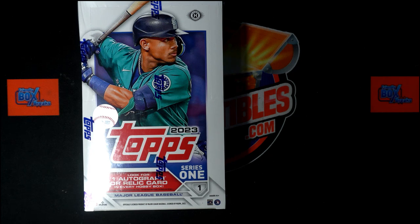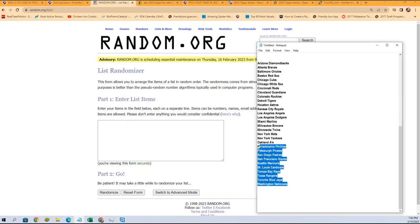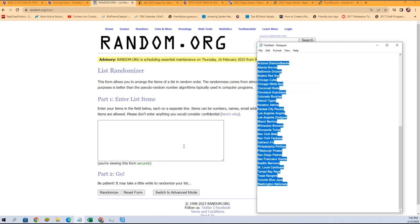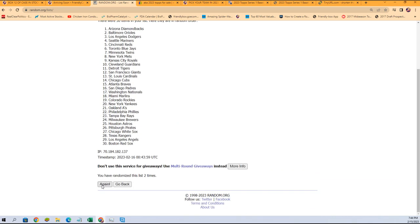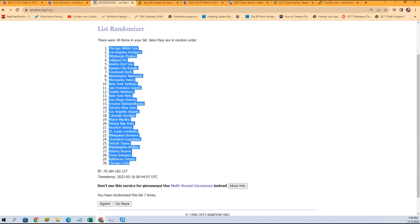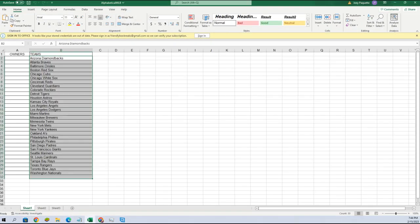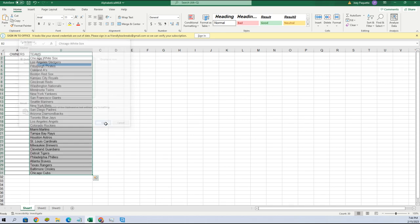Alright guys, here we go! This is gonna be Topps Series One hobby, box 115. Let's jumble up the teams first — Nationals, D-Backs — we're gonna go right over here to random and seven times through. That's one, two, three, four, five, six, and seven. Cubs are at the bottom, White Sox are at the top. We're gonna copy that list and plug it right here.